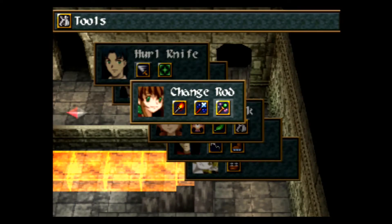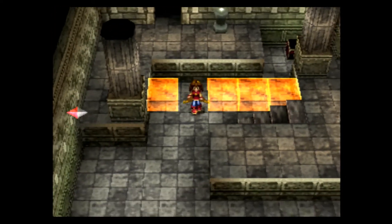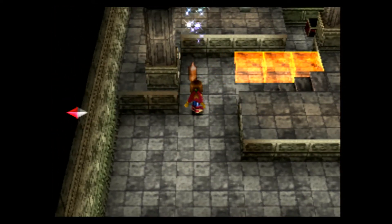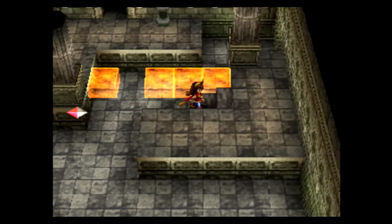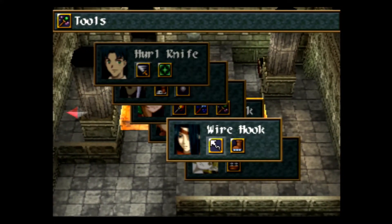Basically what you can do with these little yellow blocks here is if you shoot them — well, I'll just show you. Let's put Lil'ca on here and I'll show you exactly what it does. You shoot them with the Change Rod — boom, turns into a gem. If you have a gem — boom, turns it back into a block. So yeah, that's kind of cool. Makes it so there's some more puzzles through here.